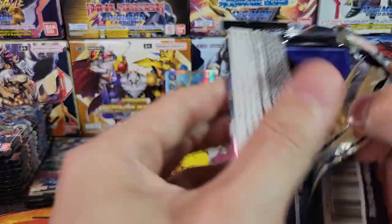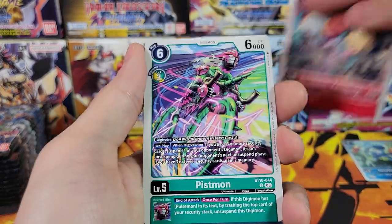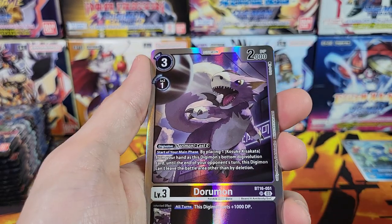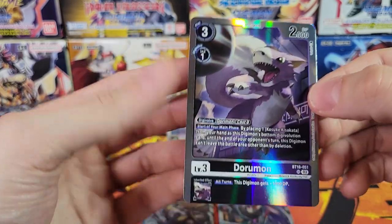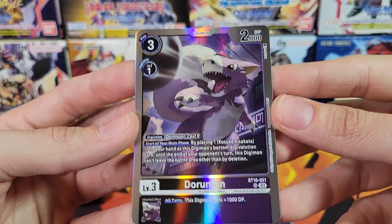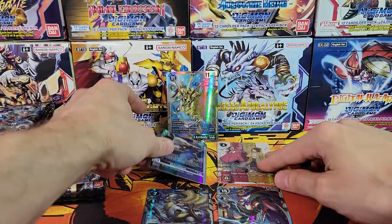We got our secret rare and our alt art really early in the box. I might just skip through a lot of this because it's only going to be SRs from here on out. Phoenixmon and Darugamon SR. I don't know why I said it weird — Darugamon, SR. That's interesting — it's like a basic, but it's an SR. Interesting.